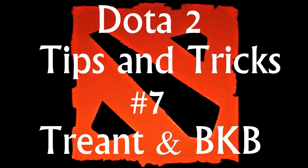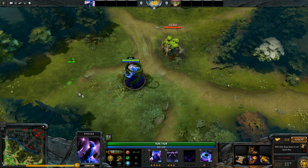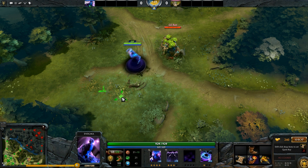Hey everyone, welcome back to the 7th part of my Tips and Tricks series. Today we're going to look at Treant's ultimate and how it interacts with BKB. Treant's ultimate is a very large and powerful AoE disable, rooting everyone around him for a short duration.